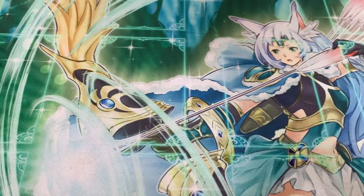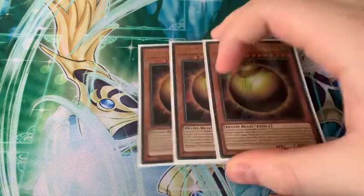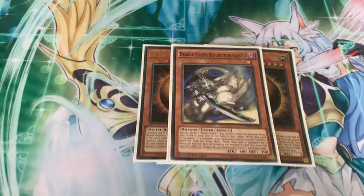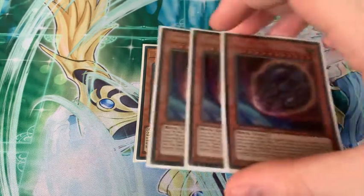40 cards exactly — I don't go over that limit. Side deck: just one Pinker Tops, the card's incredible. Three Sphere Mode. One Dragon Buster Destruction Sword — I opted to board this because people are obviously boarding Dark Ruler No More into this deck, so I wanted this for games two and three. This deck just loses to Dark Ruler No More pretty hard outside of Block Dragon. A lot of decks can't Dark Ruler No More and then deal with Dragon Buster as well without having Cosmic Cyclone, so in theory it still held up very well.